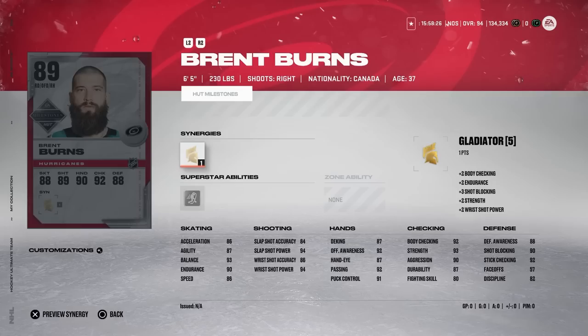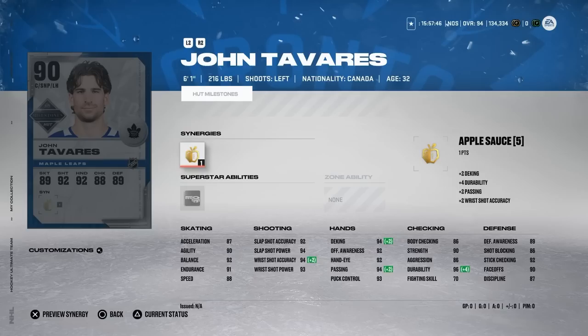We've got a couple new milestones as well. The 89 Brent Burns with Gladiator and One-T: 86 speed and acceleration, which has always been the issue with Brent Burns - he's been a sluggish skater in terms of acceleration. He always gives up two-on-ones but he gets back. He's got 94 body checking and is six foot five, 230 pounds - absolutely huge with a really good wrist shot. But unless you're exceptional defensively or just play Squad Battles or offline, it's going to be tough to use him online.